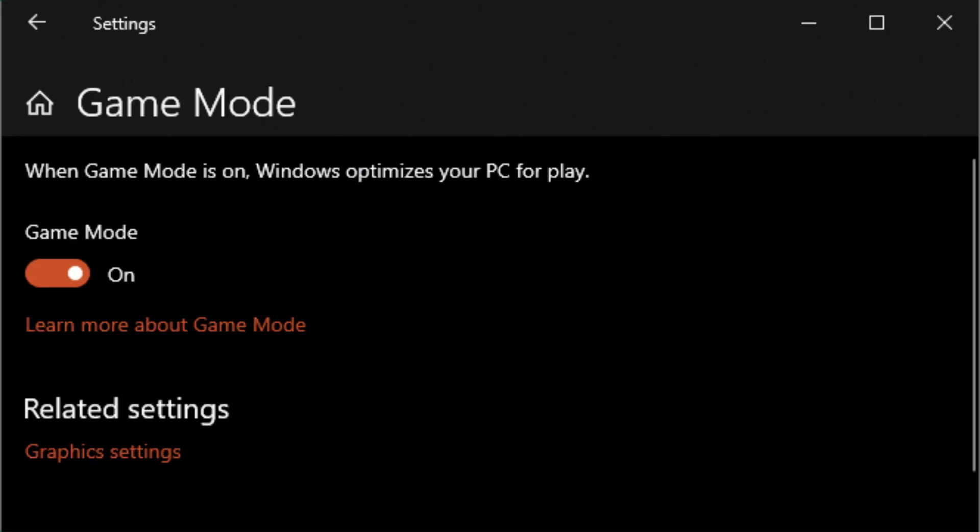Windows 10 has a game mode introduced shortly after the operating system first shipped to customers. This mode manages the computer's resources in such a way that video games get the highest priority. In the latest version of Windows 10, game mode seems to be switched on by default. However, if you're experiencing stutters in your games, you'll want to check if it's on. All you have to do is search for game mode in settings or directly from the start menu, then simply toggle the switch to the on position.